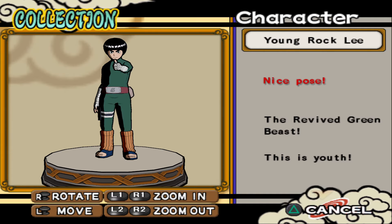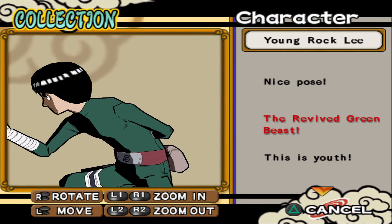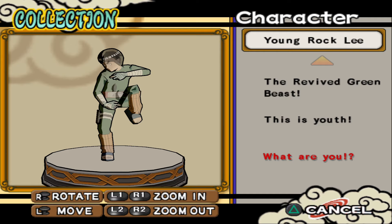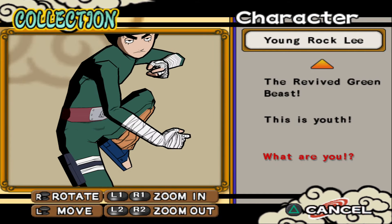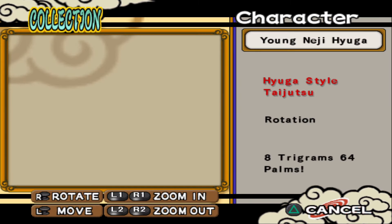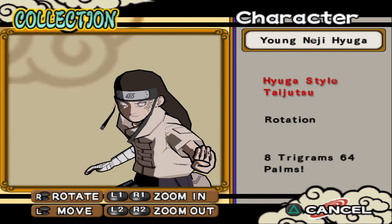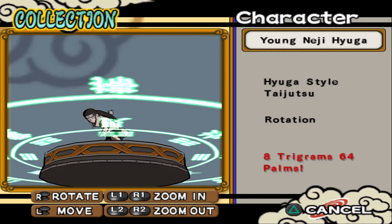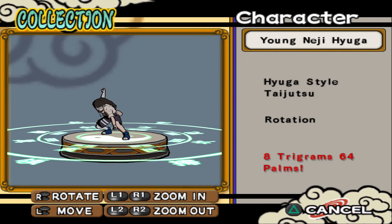Sasuke leaving Konoha. I want to see Inner Sakura. They have three each — only Naruto and Sasuke were exceptions. Nice pose. The Beloved Green Beast Rock Lee — when he helped Naruto against Kimimaro. 'This is youth!' Pity we didn't see him in Loopy Fist mode in the Storm games — such a missed opportunity. Kid Neji — Hyuga style taijutsu, I love how he has activated his Byakugan here.